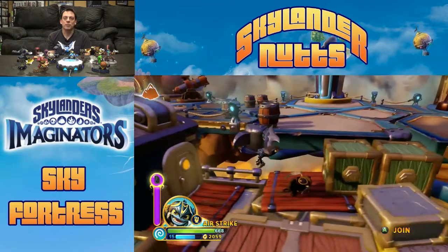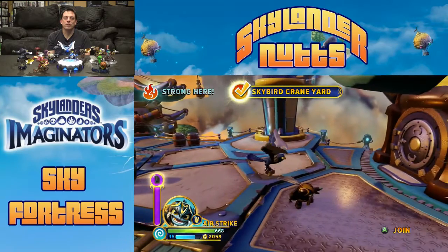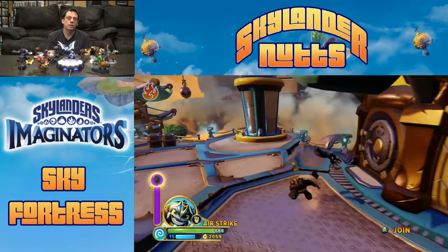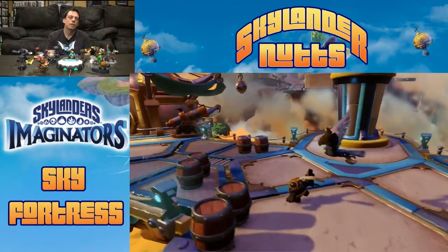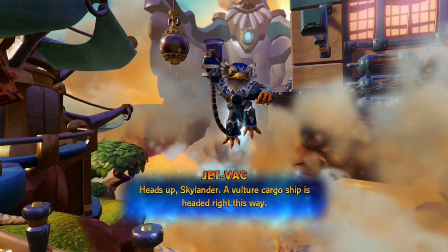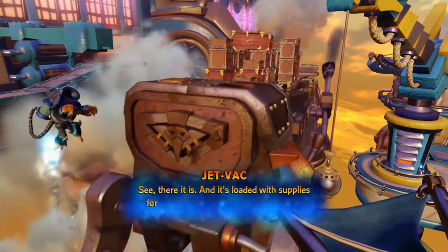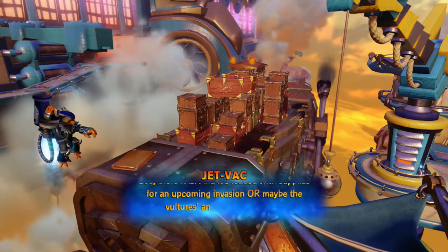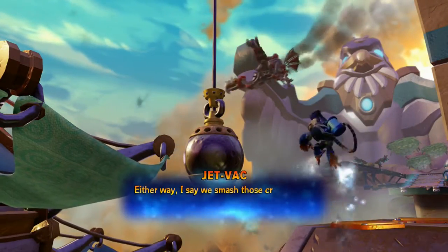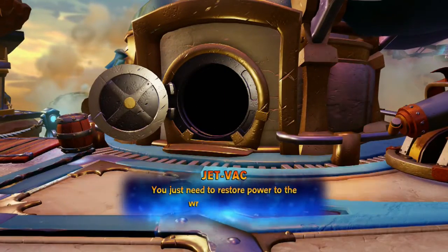Fire Skylanders are stronger here. Heads up, skylander — a vulture cargo ship is headed right this way, loaded with supplies for an upcoming invasion or maybe the vultures' annual chili cook-off. Either way, we're going to smash those crates with a wrecking ball. We just need to restore power to the wrecking ball first.